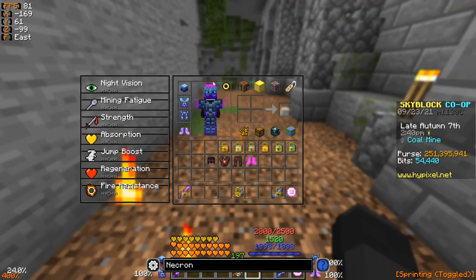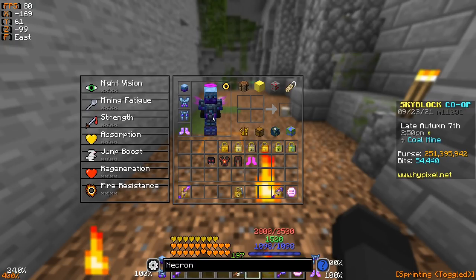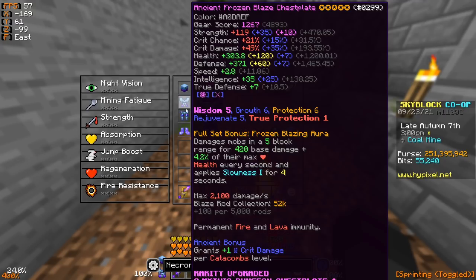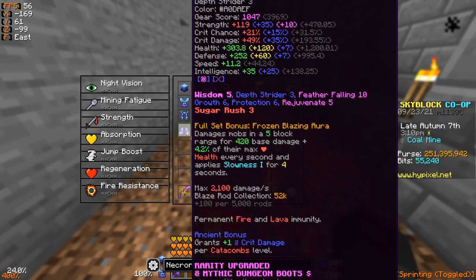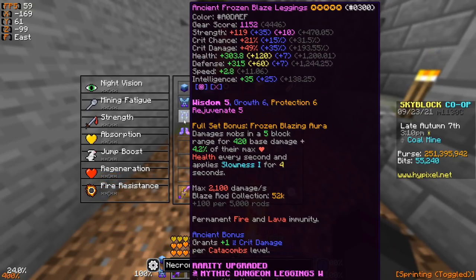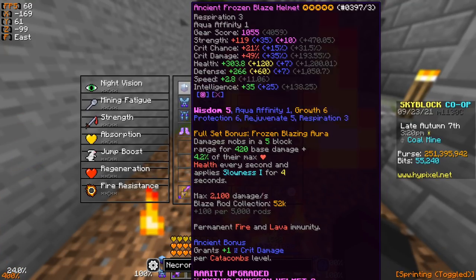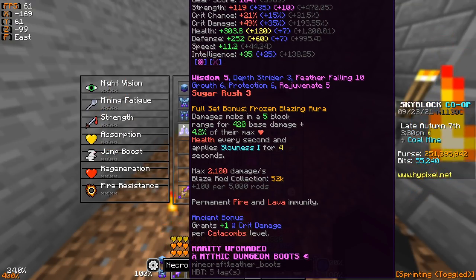Before the damage tests, here's the gear I'm working with. My Frozen Blaze is five-starred, ancient, recombobulated, with Wisdom 5 as the ultimate enchant, Growth, Protection, fuming hot potato books, and fine gemstones. My Blaze Rod collection is only 52,000 — it could be much higher, which would make the set even stronger. Keep that in mind for these tests.